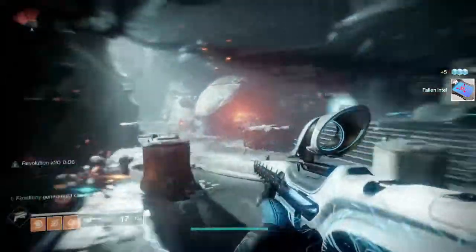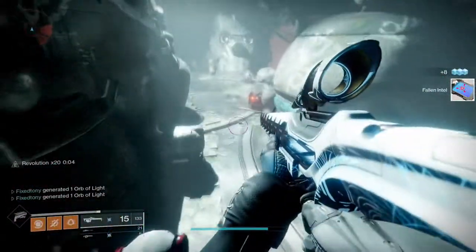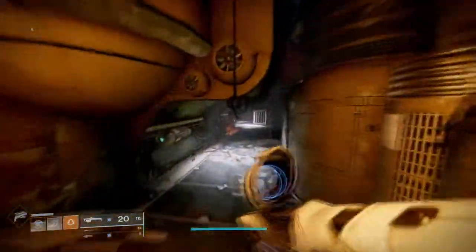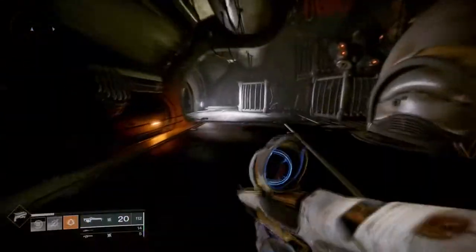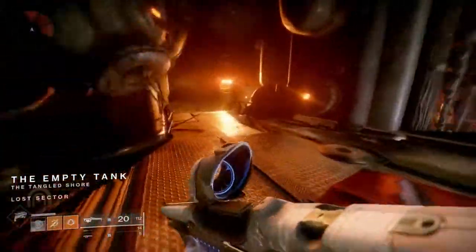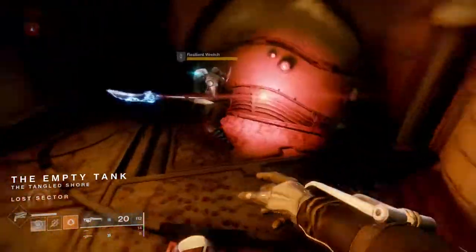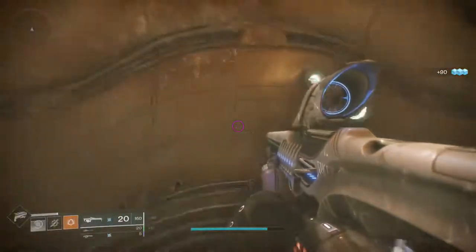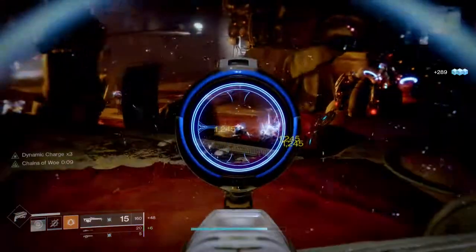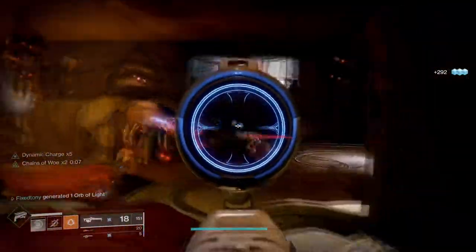If you don't want to fight for captains or servitors in the open area, you can just go to the Empty Tank lost sector. You'll see a captain and a servitor there. For the captain, you have to kill everything in the room, press the button, and then the captain will come out. After you kill the captain, just dip out and go back in - that's what I did because I didn't want to fight for kills.